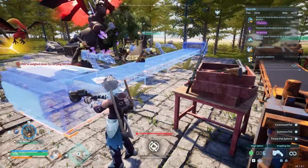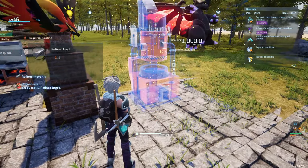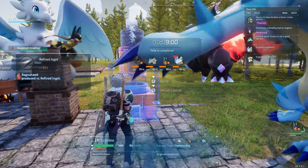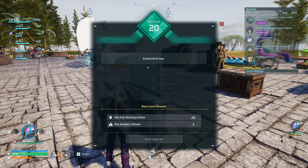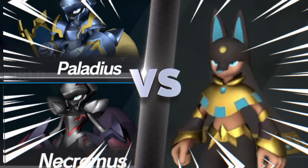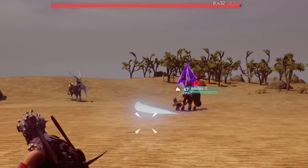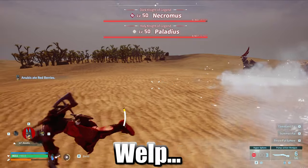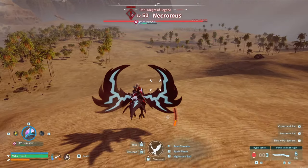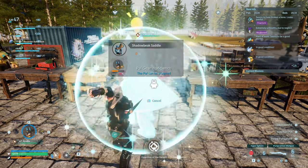After building the sphere assembly line number 2 I built an electric furnace — this was going to allow us to make some power ingots for a load of different recipes in the future, and of course legendary pal spheres. I decided to try and fight Necromus and Paladius but it didn't really work, so I went home and made the Shadowbeak saddle instead.